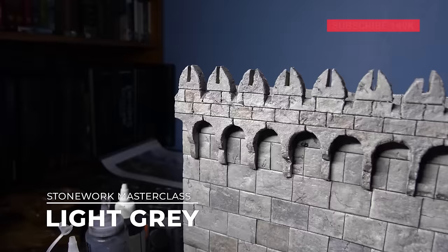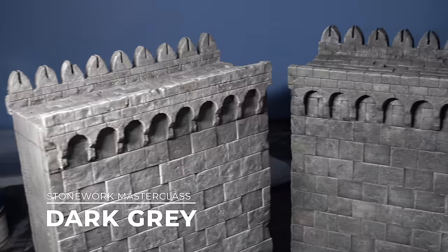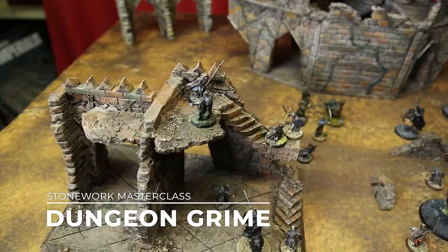In this painting guide, we've got a masterclass on realistic stone as we look at four different schemes, exploring the classic greys, dingy dungeon grime, and the bright white of Minas Tirith. All of these schemes follow the same core principles and outline a set of techniques that you can adapt at home to your own scenery. So let's dive into our first scheme, the dungeon grime.